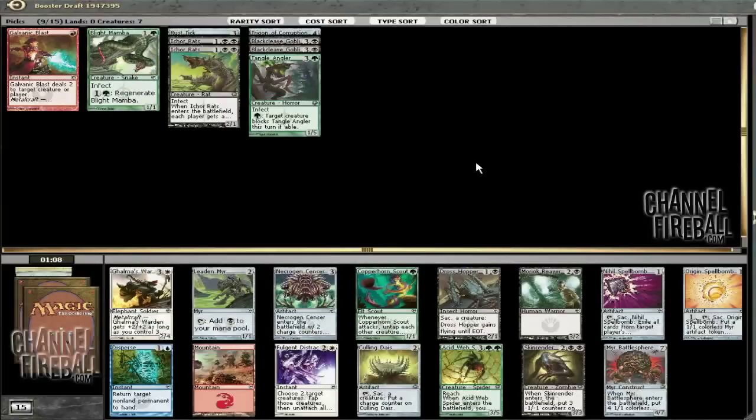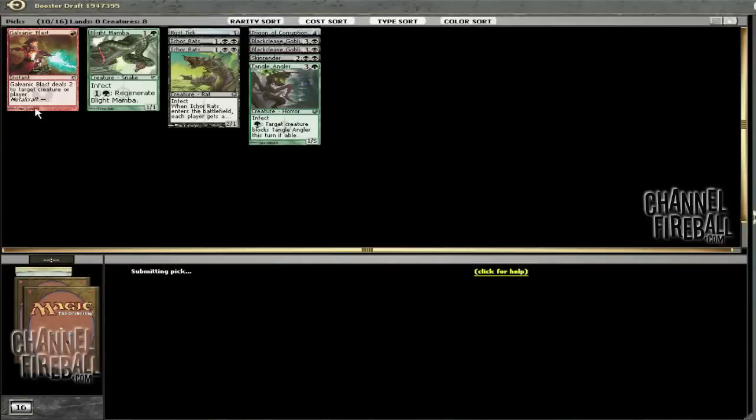Now this is a pack. As good as Myr Battlesphere is, I'd rather have the 4-drop bomb than the 7-drop bomb. So I'm going to go ahead and take Skin Render, especially since Poison decks tend to be pretty fast and it looks like we're on our way. Taking Skin Render, shipping Myr Battlesphere. Probably not wheeling anything out of this pack — Myr Battlesphere, Spell Bomb, Spider, Culling Dias, Blood and Mirror — probably not. Maybe like a Nihil Spell Bomb or something, but either way I'll take Skin Render and be happy.